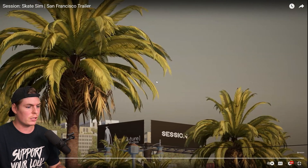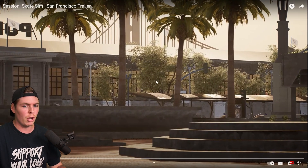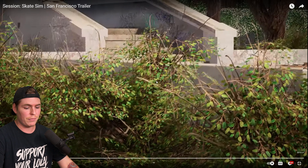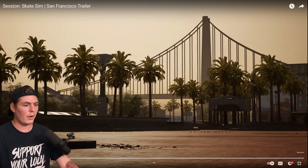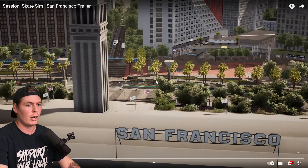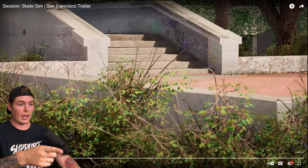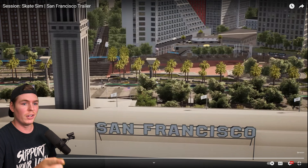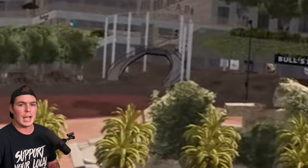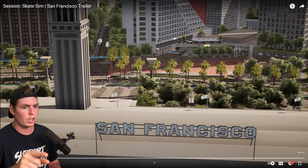I'm not too familiar with San Francisco's spots and the names, but I do know that this is Embarcadero. Better shot of Embarcadero right there too. So Embarcadero is definitely confirmed in this map. That curved rail area is not actually skatable in Skater XL, so I wonder if we're going to be able to skate that.